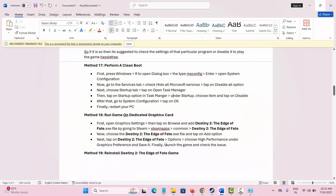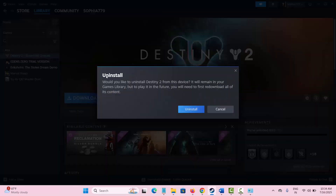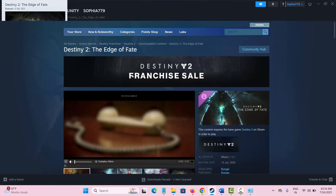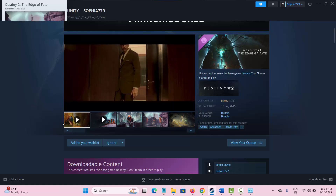If you still face the same issue, it's time to reinstall the game. Go to Steam, open your library, right-click on the game, and under Manage select Uninstall. Once the game is uninstalled, restart your PC. When your system restarts, reinstall the game and try to play it — hopefully this will help you play the game without any further problems.